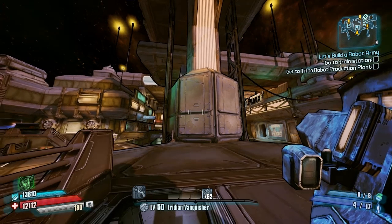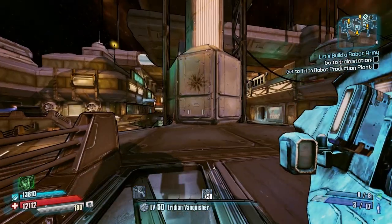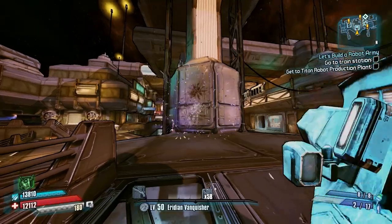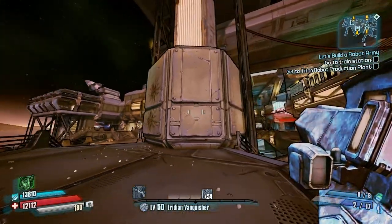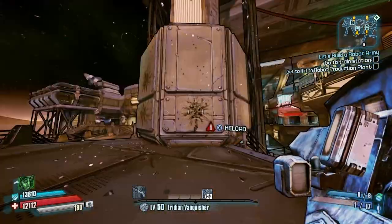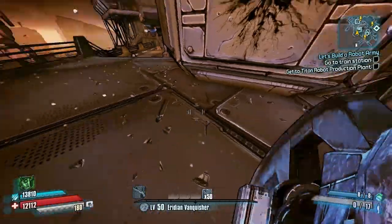What's going on guys, Killer Six here with episode three of my legendary items guide inside of Borderlands: The Pre-Sequel. Today we're looking at the Cryophobia, and if that name sounds vaguely familiar, it's because this gun is yet another throwback to a Borderlands 2 gun — the Pyrophobia.